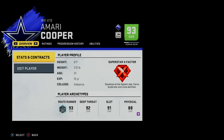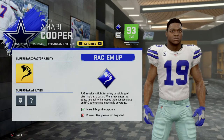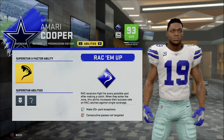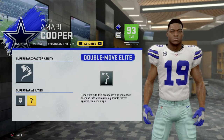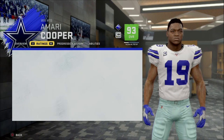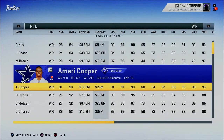If we look at Amari Cooper, he's a route runner archetype, so his superstar abilities and X-Factor are centered around route running. He has an ability called Rack, which is available to route runner players. Things like Double Move Elite and In-Out Elite pertain to running routes — these are the traits you'll get if you upgrade a wide receiver as a route runner.